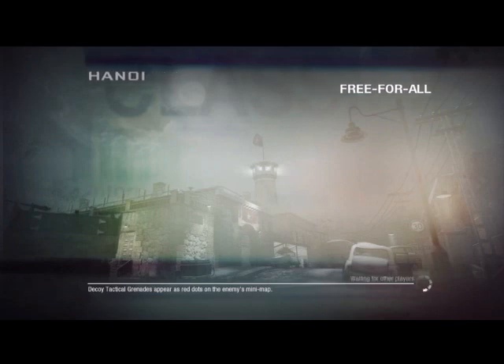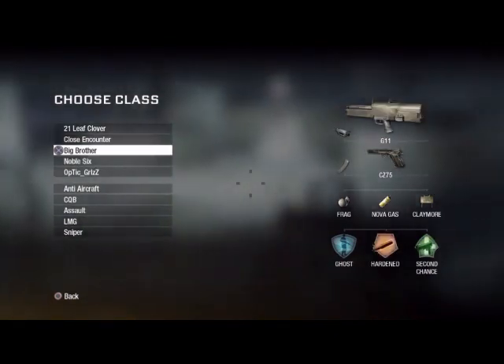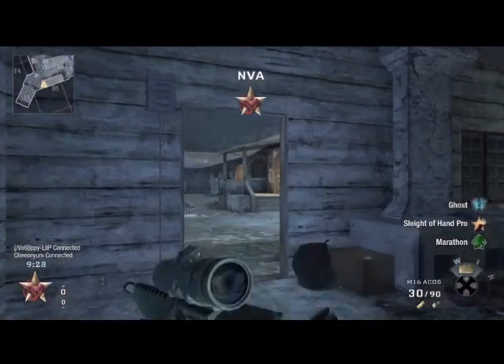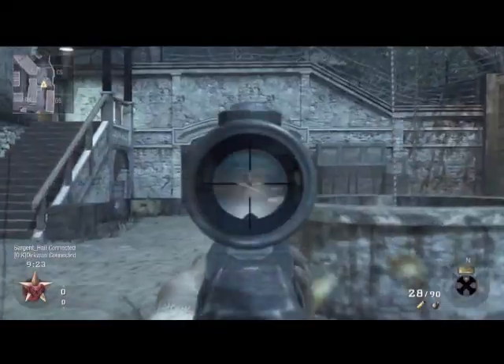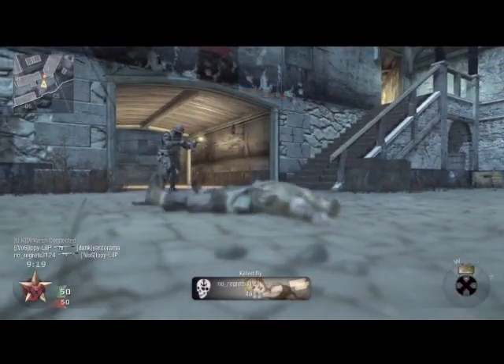So I just did a commentary for a team deathmatch on Radiation. Let me go over my class. I'm using Ghost, Sleight of Hand Pro, Marathon, M16 with the ACOG Scope, Frag Grenade, Novigas, and Claymores as equipment.